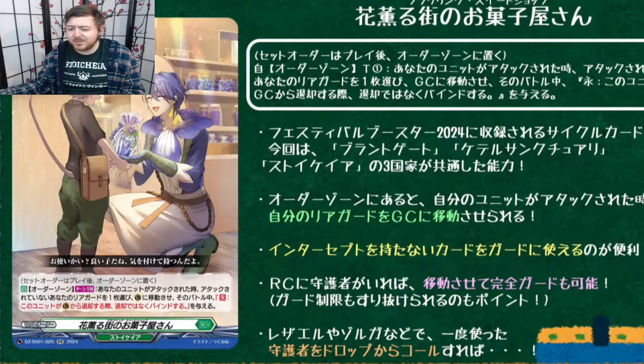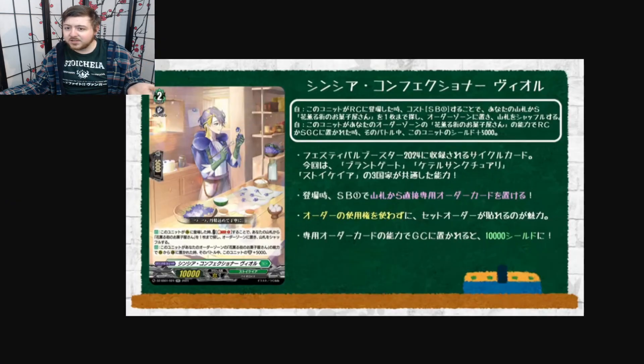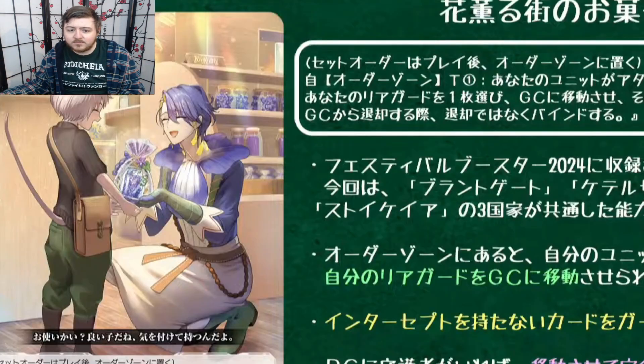There can be some niche things — like in Roa you can call a plant token and guard with it; I'm pretty sure they have 5k shield. But outside of that there's not real use for this because you want to be playing other things. There's also a searcher for consistency which grabs it via soul blast, and it gets 5k shield — it's a draw trigger on a body, free to play.